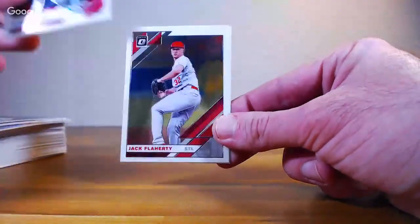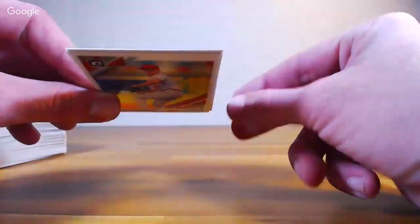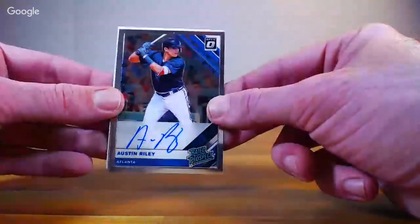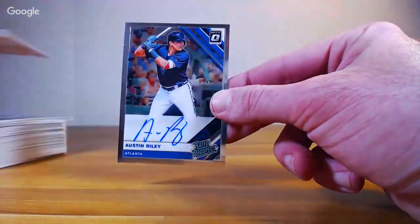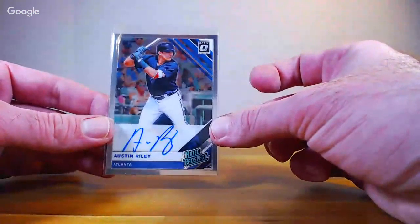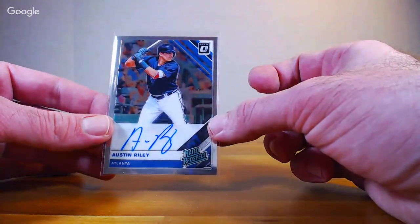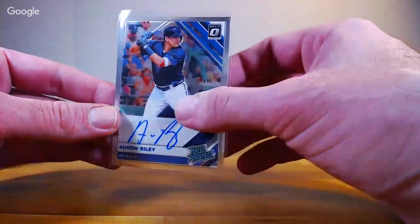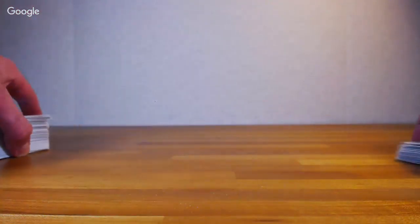Aaron Judge pink velocity Diamond King number 199. Blake Snell Diamond King. Chris Bryant Action All-Stars. Osmer, Goldschmidt, Peak of Potential — wait, have I been saying Peak Performers all break? Peak of Potential. Blake Snell and Kevin Newman. Austin Riley rated rookie for the Braves — that's our second Riley out of this case. Base auto, very nice for the Braves.